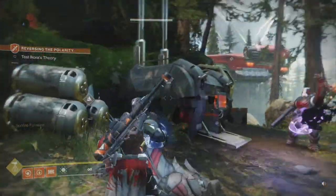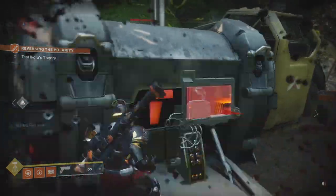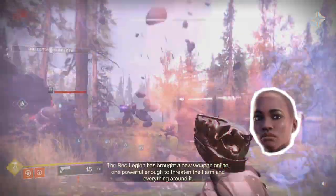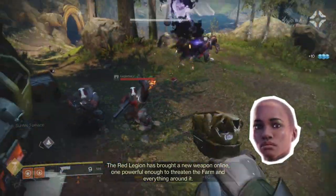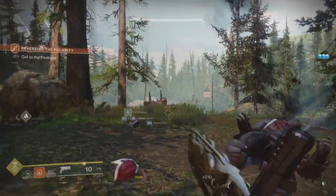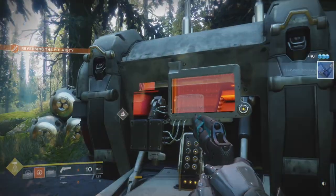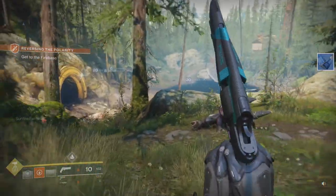Do I need to put it in this console? Yeah, sabotage. Stand back, they said. Well, that was as good as advertised. The Red Legion has brought a new weapon online, one powerful enough to threaten the farm and everything around it. So I just sabotaged one of their generators by using the power core of that tank down there.